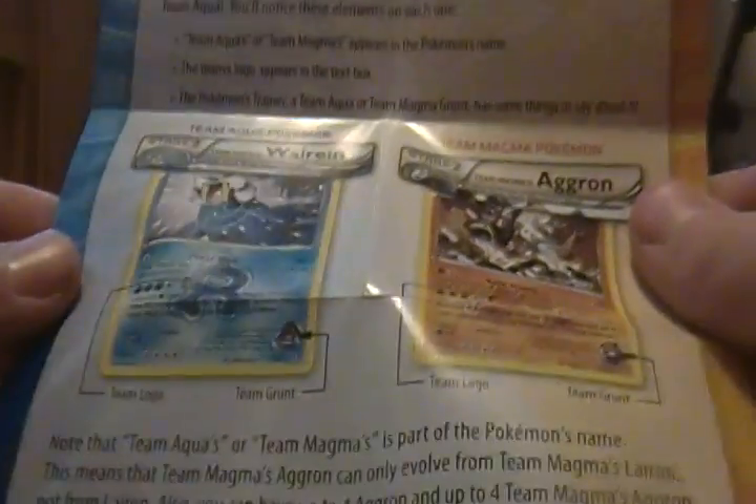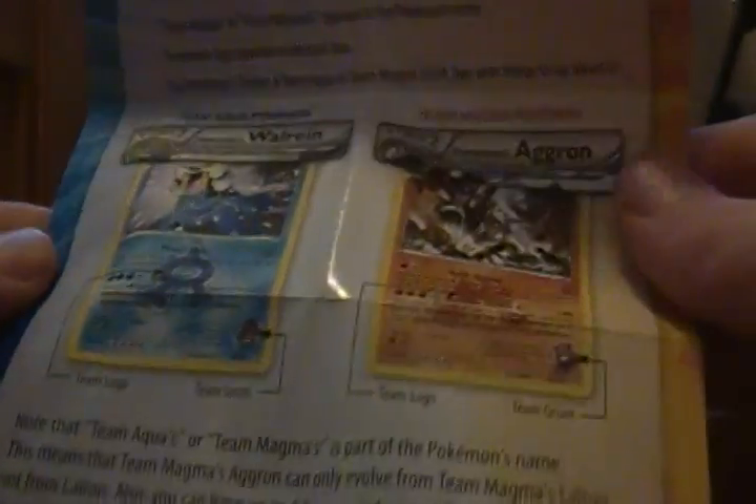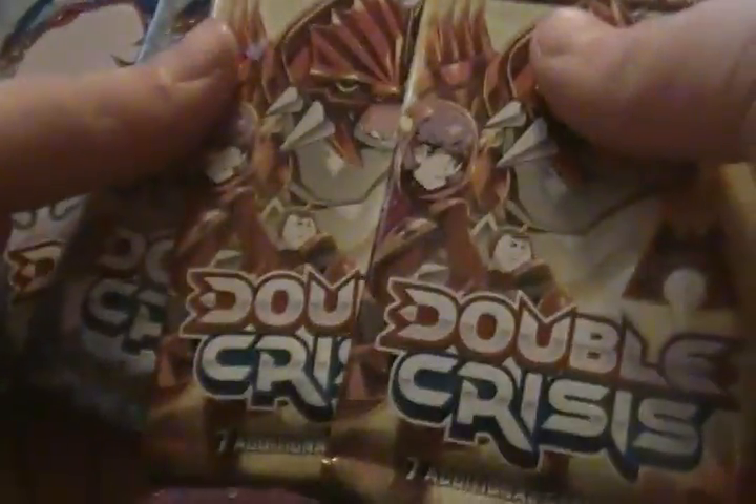What I hope to get is Walrein, and maybe Aggron. Alright, here's the full pack — it only comes with seven cards. There's two Groudon packs and two Kyogre packs in the set.